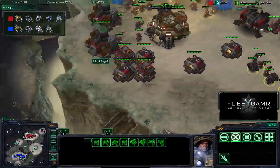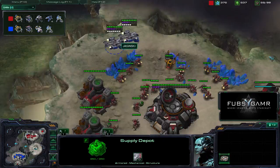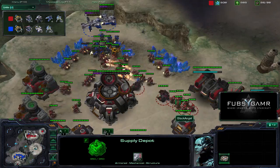Jasinski going for the scan. Black Angel opting to drop down the extra supply depots instead of going for extra Mules — interesting play. Here comes the drop over Black Angel's main. Taking out those SCVs, but Black Angel's going to be able to take care of that with almost no problem. Didn't really lose hardly any SCVs in that push.